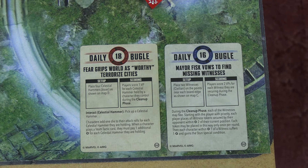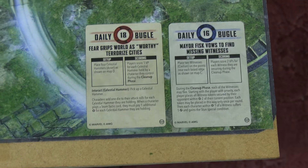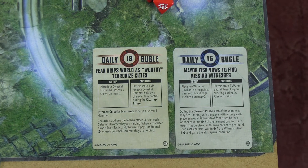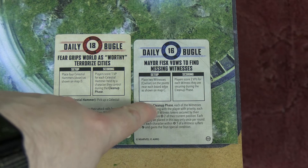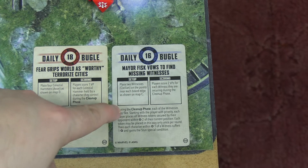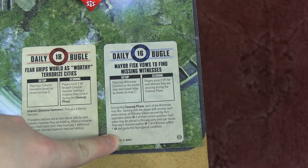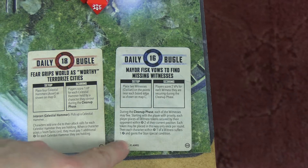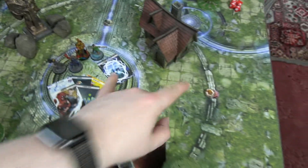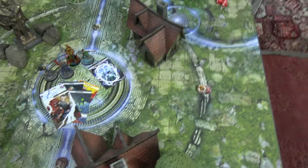The two crisis cards being played: the extraction is Fear Grips the World as Worthy Terrorized Citizens — four hammers that make your attacks stronger but make tactics cards cost more, so people will be rolling lots of dice, it'll be a fun one. The secure is Missing Witnesses, worth two victory points each to secure. One witness per side of the table, with hammers on each flank. During cleanup, witnesses may run away dealing 1 damage and stun to anyone within one.